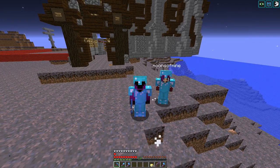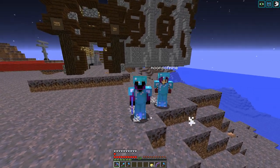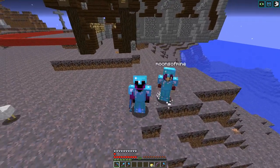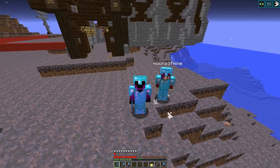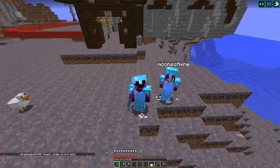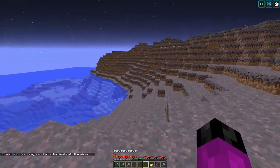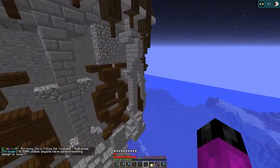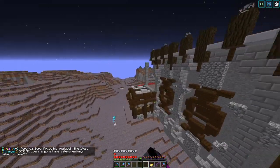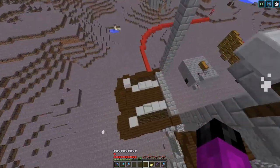Hey guys, welcome back to another episode on Minecracks. We have a lot to talk about. We've started here at the abandoned Mooshroom Temple that we have yet to finish, but we will be finishing it. As you can see, we are on our Mooshroom Island and I do need to finish this wall on this side and carry on with the design. We have some cow heads here, but that's not the big news.